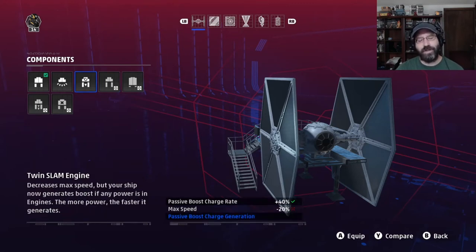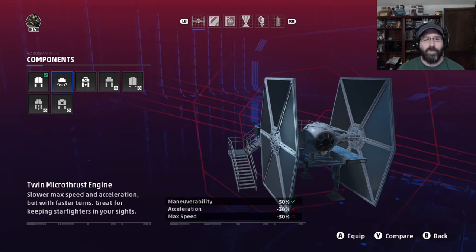The slam engine is interesting but not one I really care for. It increases your passive boost charge rate and gives you passive boost charge generation even when you don't have full power going to your engines, but it lowers your max speed and isn't really effective enough. Which brings us to my favorite — the micro thrust engine. This adds 30% maneuverability to your ship, making it way easier to make turns, dodge missiles, keep on target against enemy crafts, or shake enemy crafts flying up behind you. You lose some acceleration and max speed, but since most of our time is spent dogfighting, I'm okay with that tradeoff.